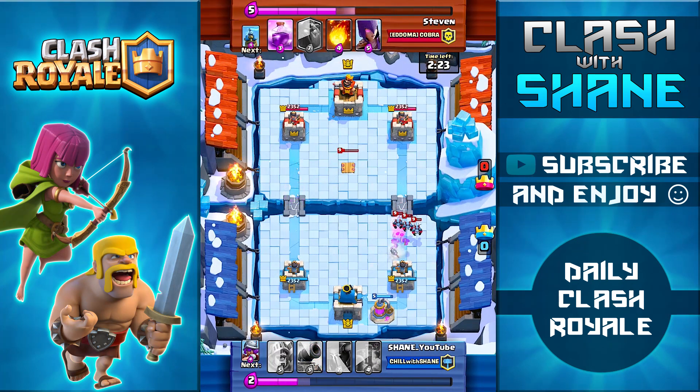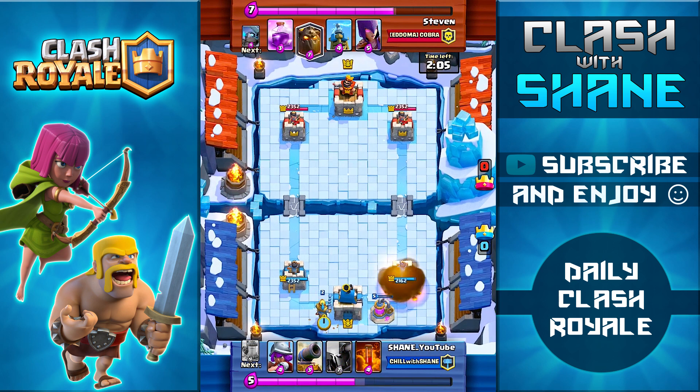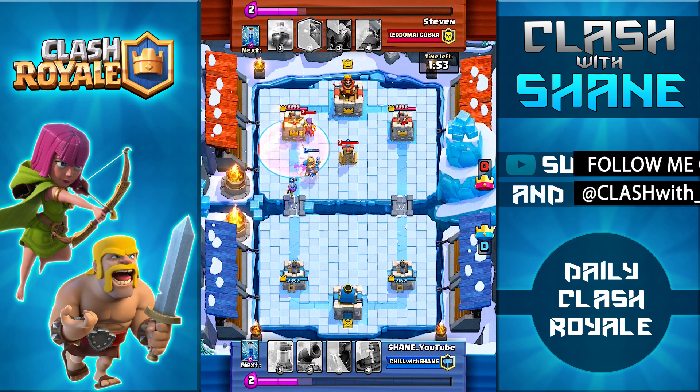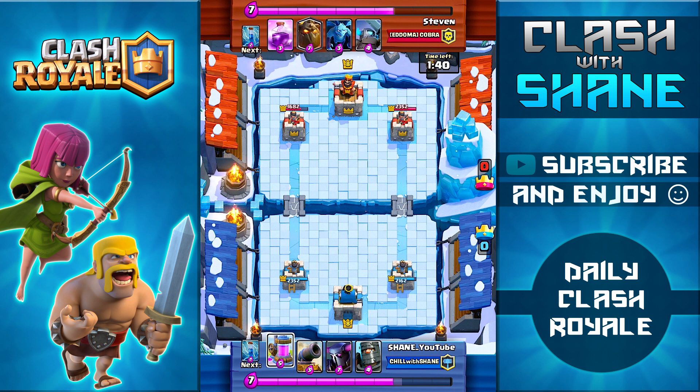One reason you haven't seen a huge increase of this strategy being used since the update is because cycle decks are so strong right now. It's really hard to set up a push with a high elixir cost deck because opponents just keep cycling through their cards, doing little mini pushes for 7 or 8 elixir and chipping away at your tower. That said, cycle strategies rely on chip damage over time, whereas a PEKKA Double Prince strategy only needs one strong push to take out a tower — so save your elixir and your PEKKA push for later in the game.